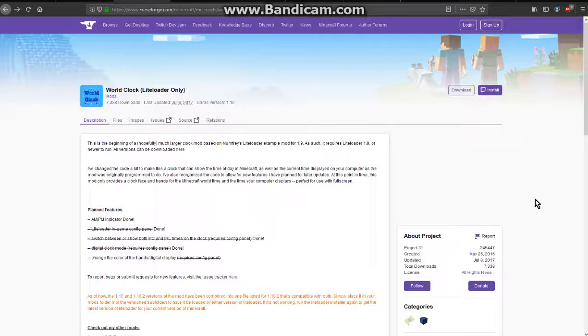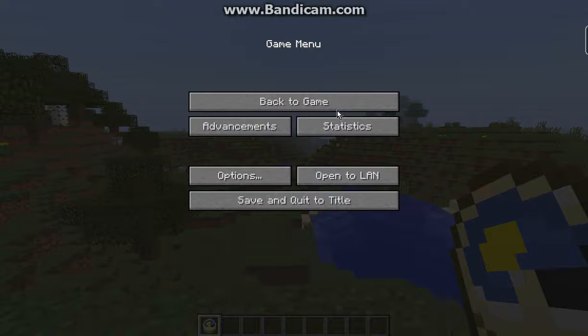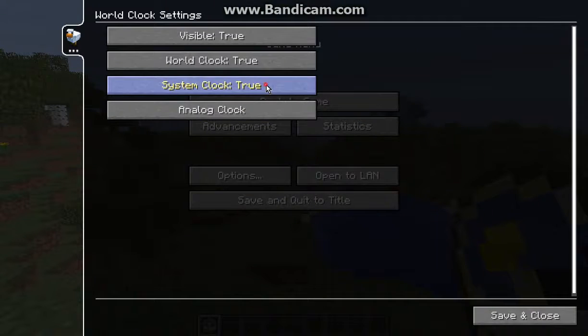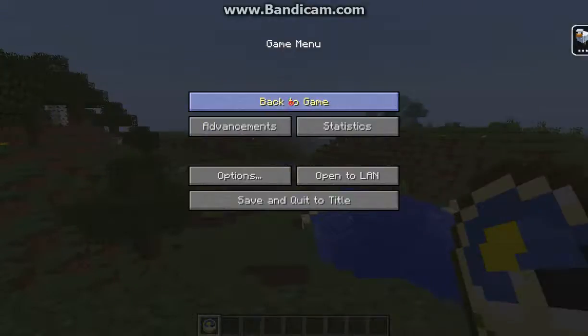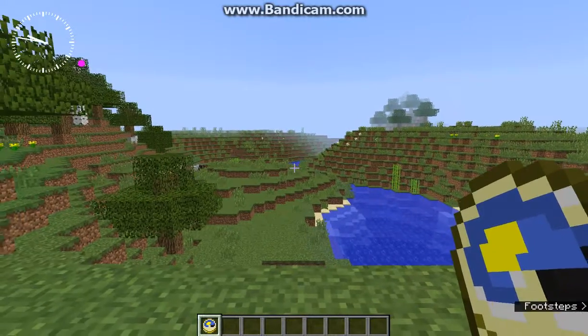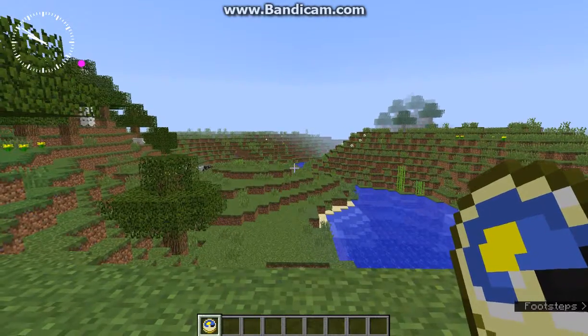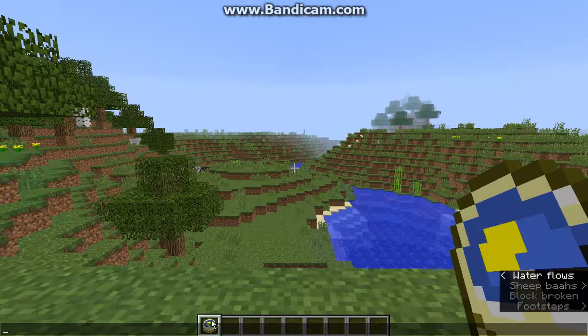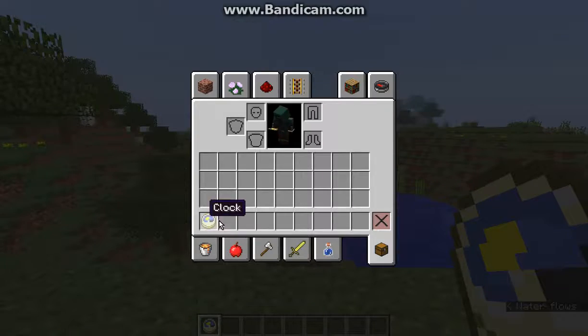This mod allows you to see the actual clock time in Minecraft as well as on your own device. By default, the system clock is off and everything else is either visible, set to world clock, and analog. The white hands are the world clock, ticking at the rate equivalent to the Minecraft clock item.